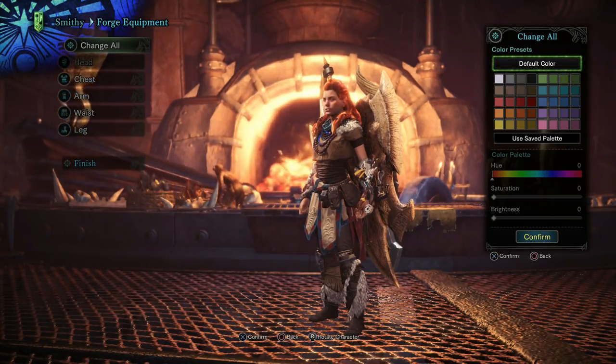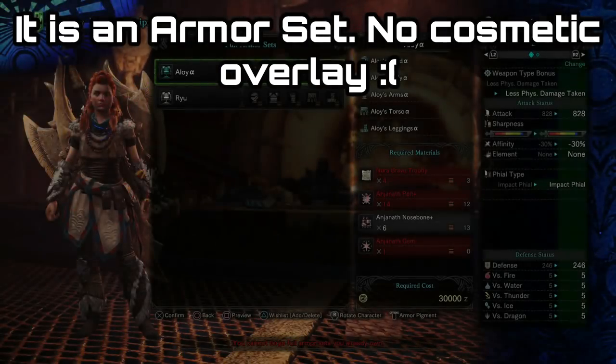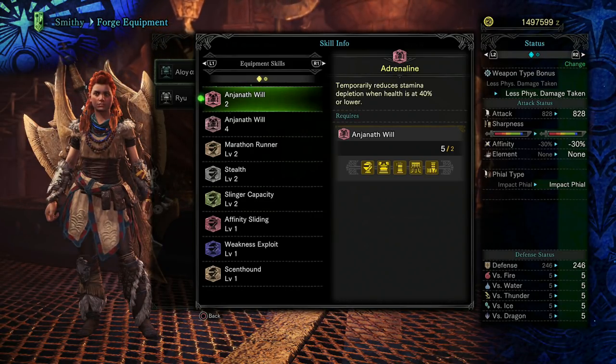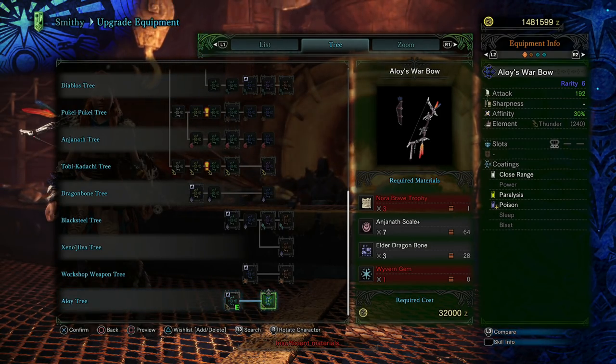Unfortunately this Aloy set is actually a set of armor — it's not a cosmetic overlay — so its usefulness is rather limited, but it does look kind of cool. As well as this armor you can also unlock Aloy's Bow and then upgrade it into Aloy's War Bow, which is actually a pretty decent bow.